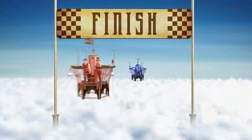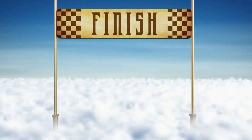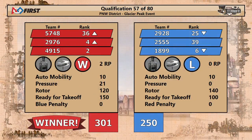Take a look above. Red Alliance comes out ahead thanks to those hanging bots with 301 points. Looks like 29-76 — the Spartabots take over the number four seated position, right behind Alliance partners Spartronics, who sit happily at number two with match number 58.